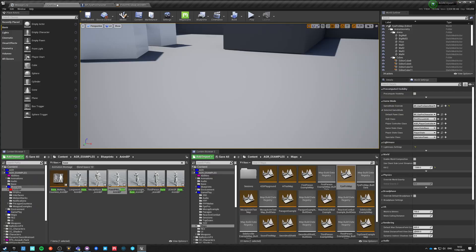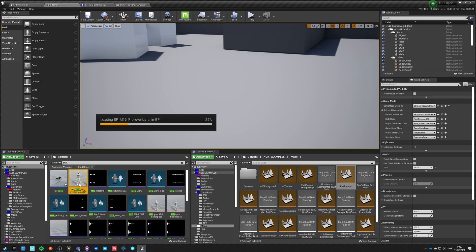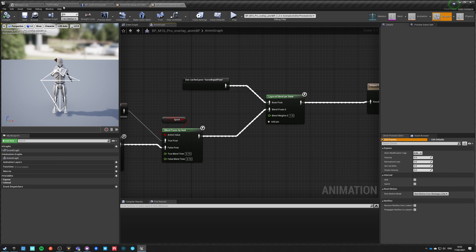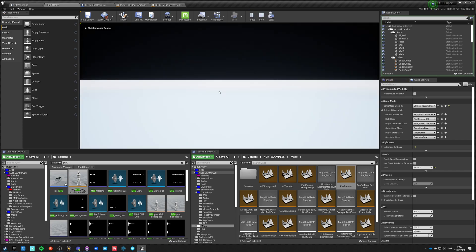We can also look at the M16 overlay and see how we're blending the spine — we blend the spine with a blend depth of 3. That's fine. That's just it.